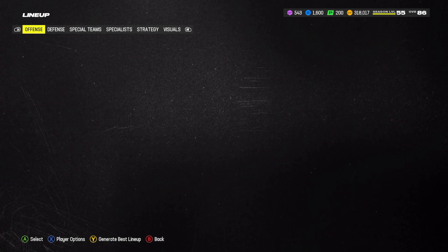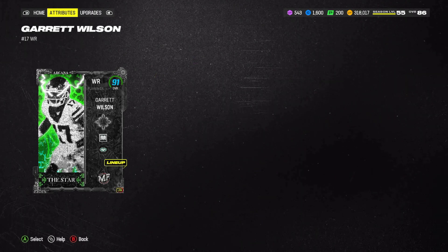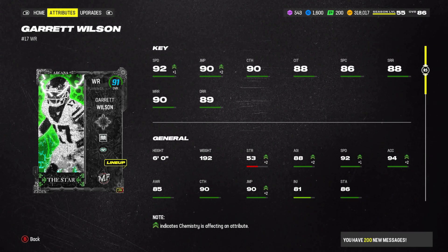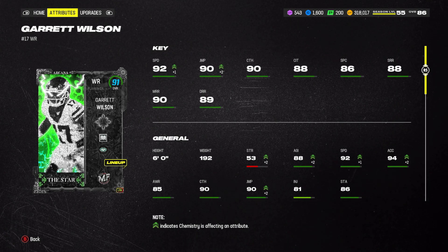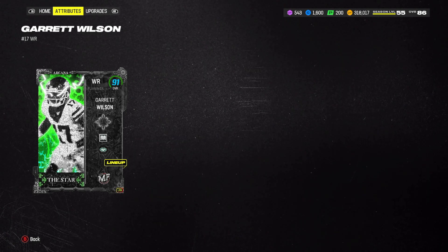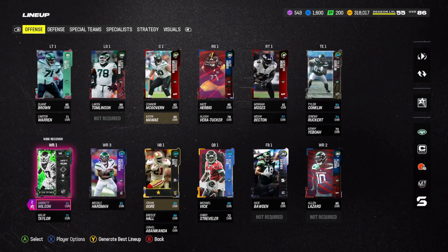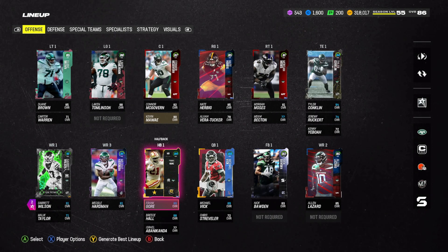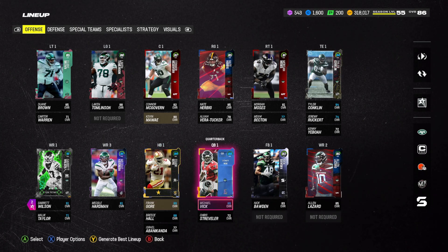Obviously the big guy to talk about is Garrett Wilson. He has 92 speed, 93 speed when maxed out. And this card, as always, has the absolute best card art in the game. The best kicker card art is obviously Harrison Bucker, the best wide receiver is Garrett Wilson, and then the best right end was, I think, Von Miller.